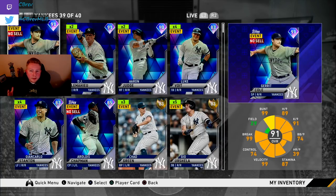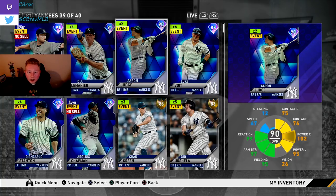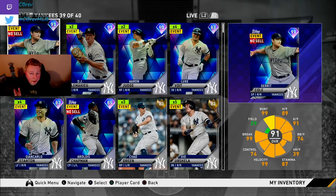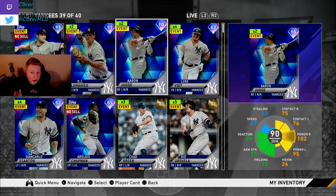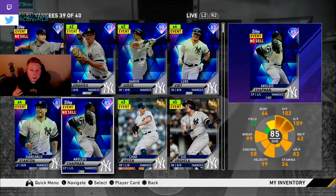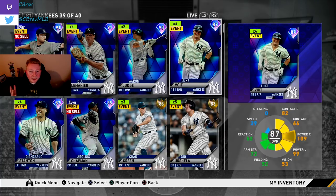Now let's talk about the diamond cards. There are two core principles to help us make stubs during launch day and launch week. First, we need to determine which diamonds are high diamonds and which are low diamonds. In MLB The Show Diamond Dynasty, a high diamond is a card that is 90 overall or higher. A lower-tier diamond is a card between 85 and 89 overall. These ratings will be different when MLB The Show 21 comes out — I'm just using these cards for reference.